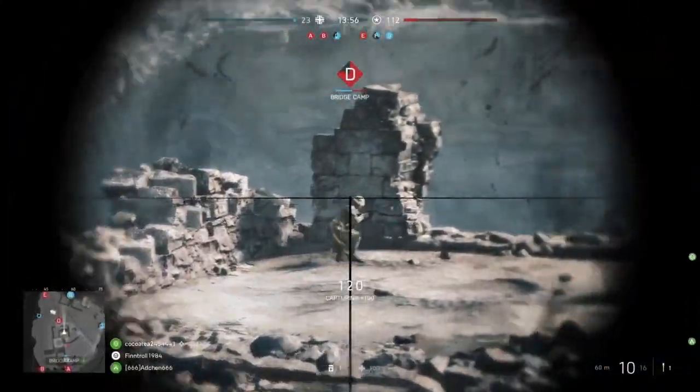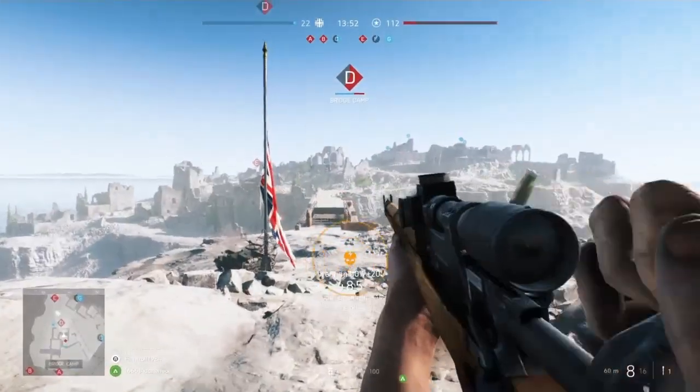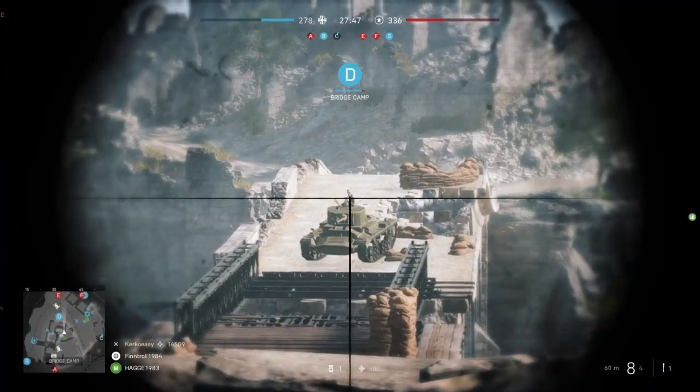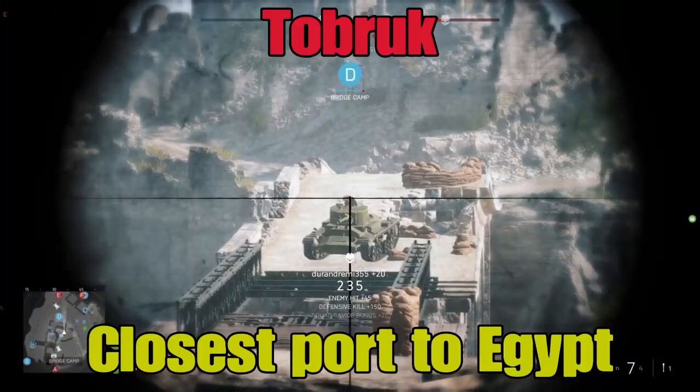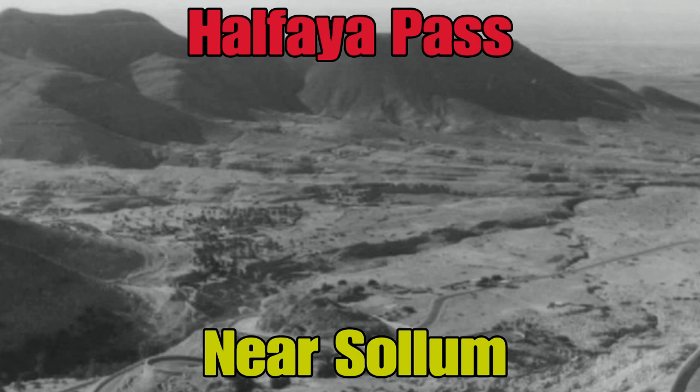Yo guys, what's up? In this video I'm going to talk about the two original Battlefield V maps that are located in the east of North Africa: the Aerodrome in the Tobruk region in Libya, and the Halfaya Pass in the border region between Egypt and Libya.